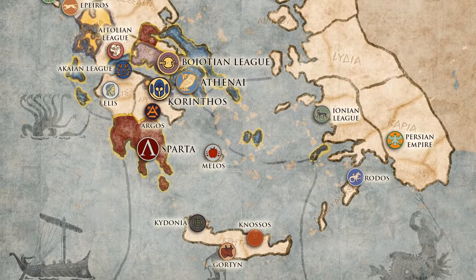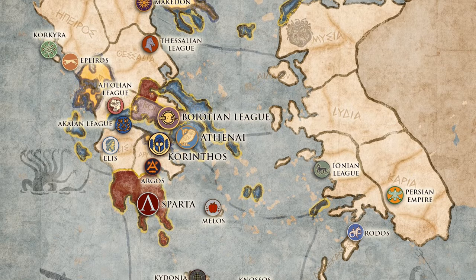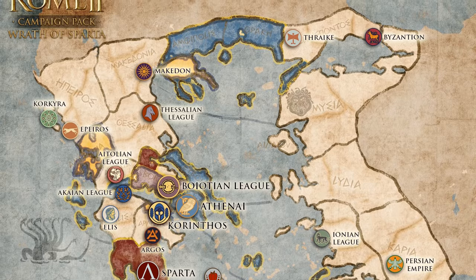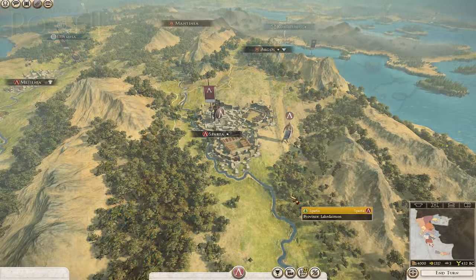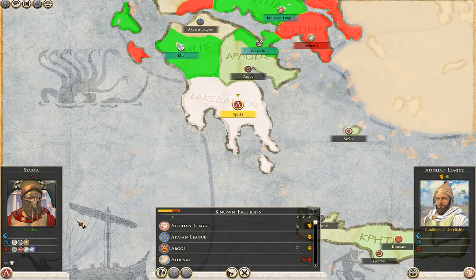The campaign itself focuses on the Aegean only, which is a pretty large disappointment for many but is where 90% of the combat was focused. You can play as four factions: the Athenai, Boeotian League, Corinthos and Sparta. Each of these factions can also have a civil war with their civil war counterparts. Sparta, Corinthos and Boeotian League all start as military allies at war with Athens, so Athens definitely has the hardest time of all factions.